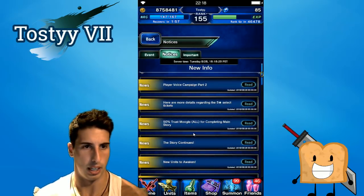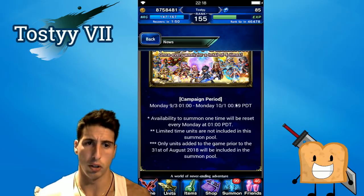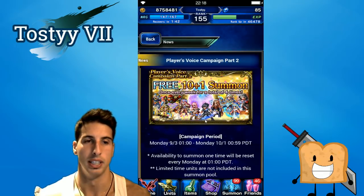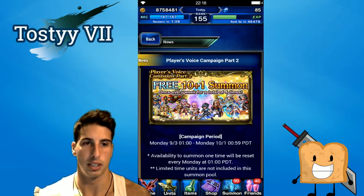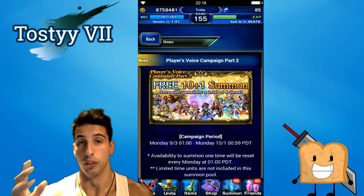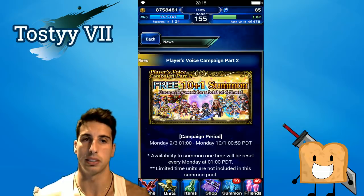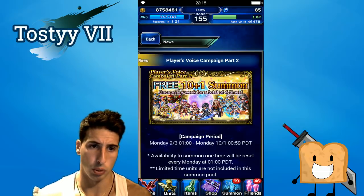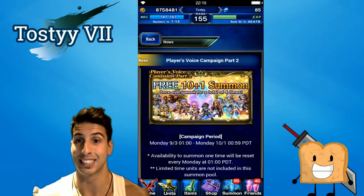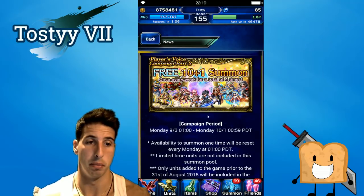We also have Player Voice Campaign Part Two — from Monday September 3rd to Monday October 1st, you'll be able to do a free 10+1 summon every week for a total of four times. Whenever you do a free 10+1, or a regular 10+1, the chance of getting a rainbow as the first crystal is 5%, and after that each of the other 10 crystals has a 3% chance. It's really cool — a free 10+1 increases your chances a little bit of getting a rainbow, maybe even a second one in that pull.